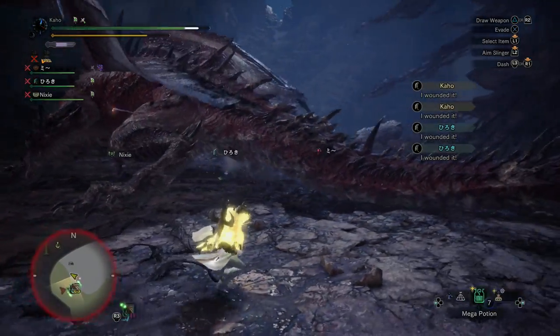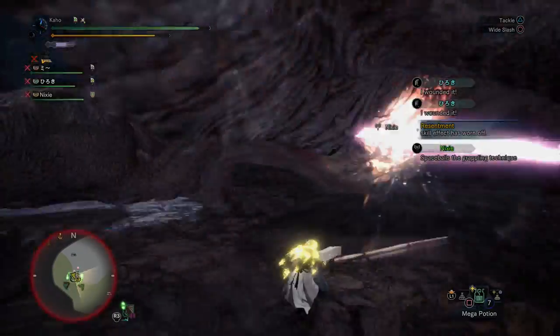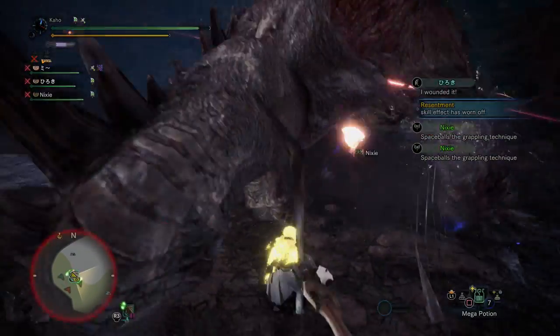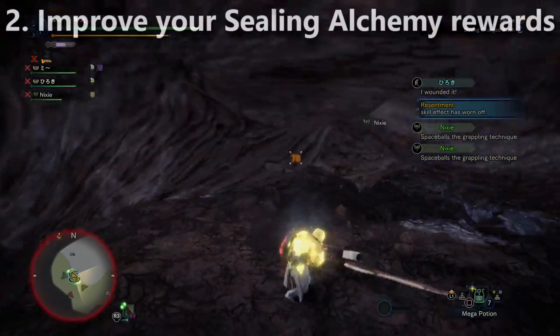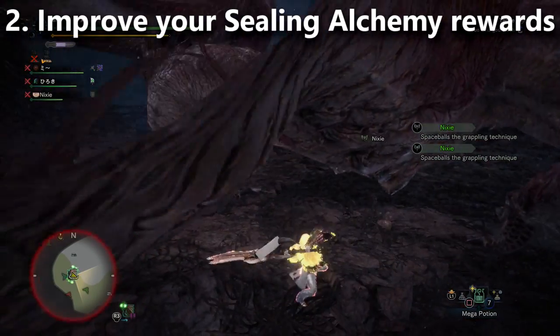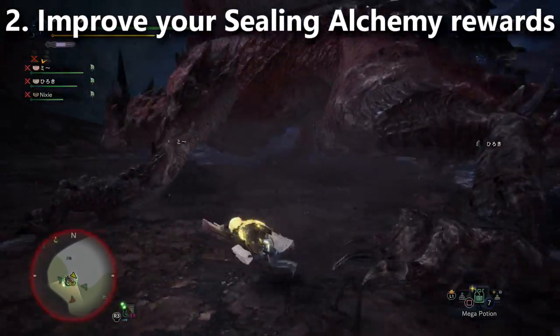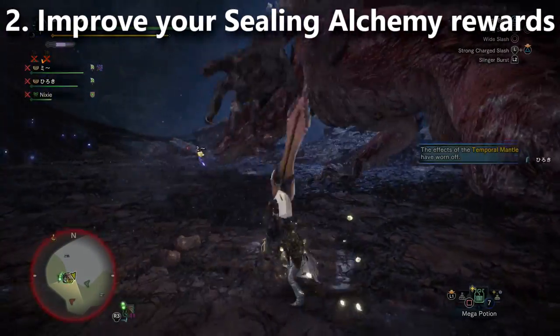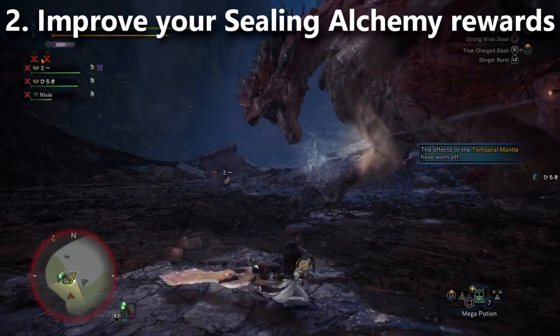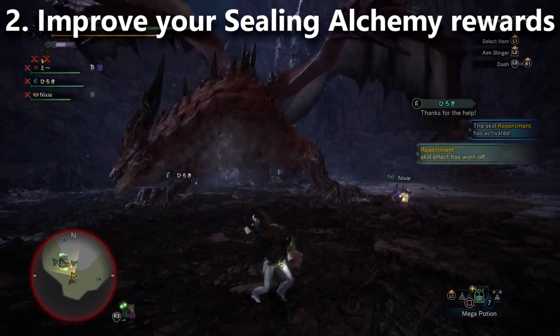Tip number two is actually pretty important — it's related to being more efficient with your Dracolite. With the Elder Melder, when you re-roll your decorations, it saves the game so that you can't save-scum, which is really annoying because you don't get the decorations you want, you spend all your materials, and then you're sad.